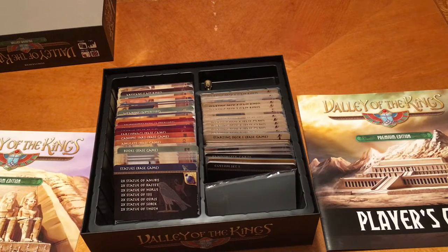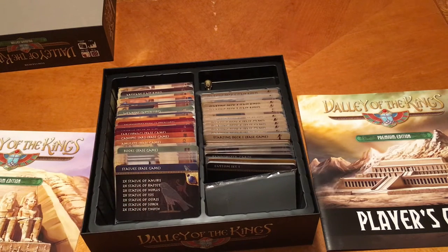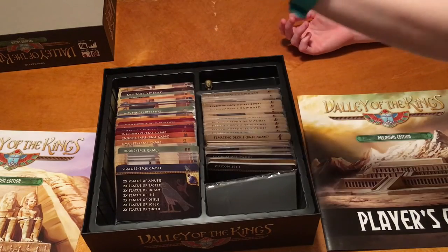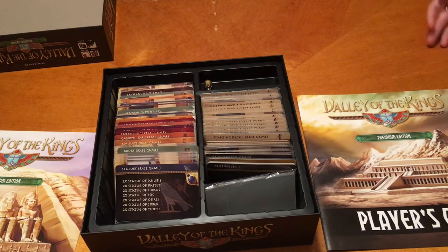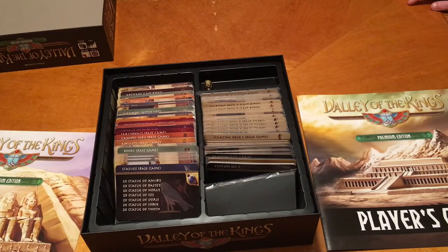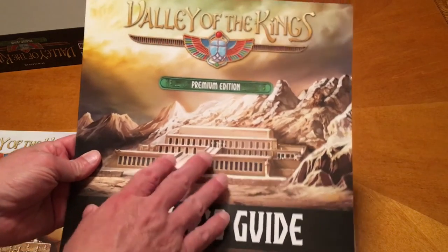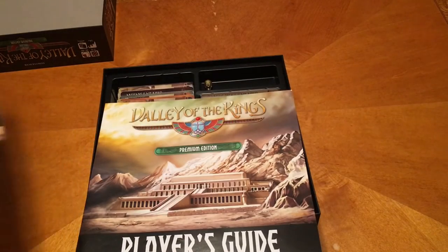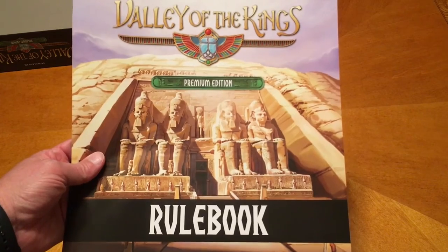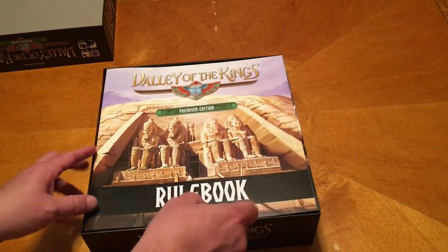The only thing the game is kind of lacking is some foam inserts to keep the cards from flopping all over the place — they're just not that tight. You could fit one of the original game boxes in there, but it's kind of hard to get out. If you've got a foam block from another game you might want to stick it in there to keep everything from flopping around. The cover art on the premium edition player guide is from the original game and looks really sharp, and the artwork on the rule book is from the second game.